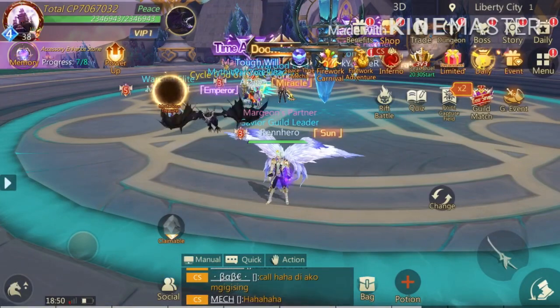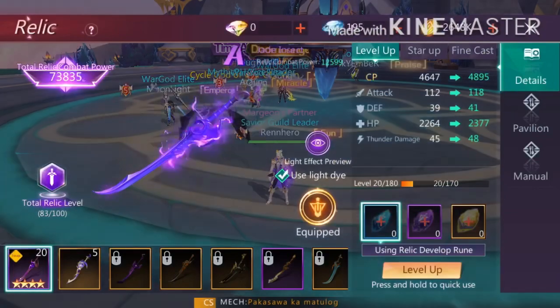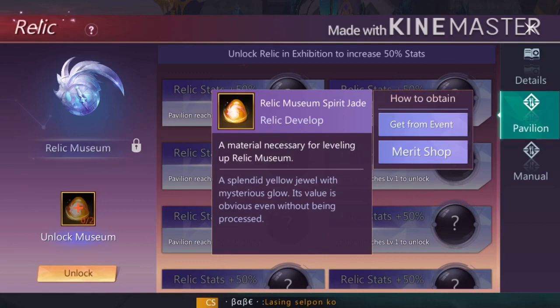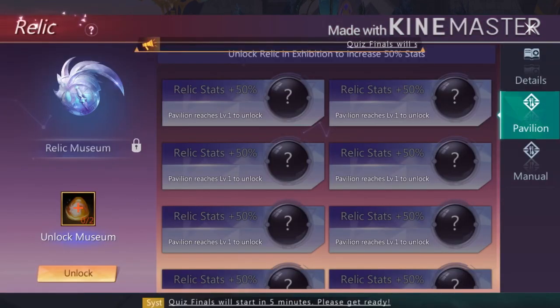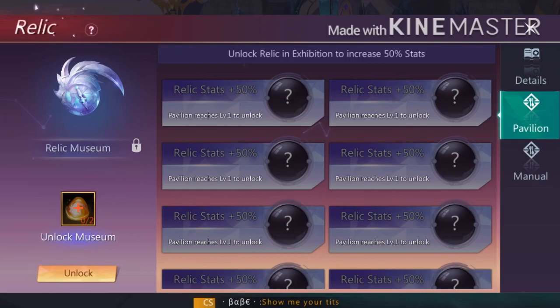The next update is the Relic Pavilion. We now have three pavilions to focus on: Mount, Wing, and the new Relic. This feature works pretty much the same as Mount and Wing. You need to unlock the Relic Museum Spirit Jade first, which you can get from the Merit Shop for 1,200 Merit Medals. After activating that, the first two slots will be free, just like Wings and Mount, and it will increase the stats of the relic you equip by 50%.